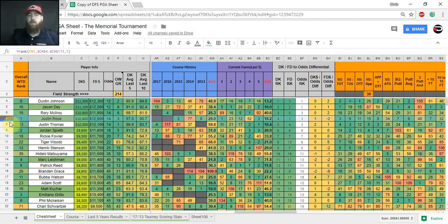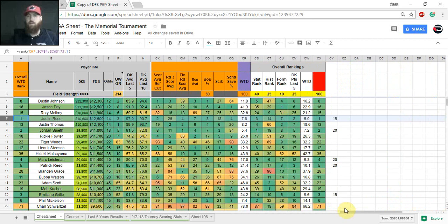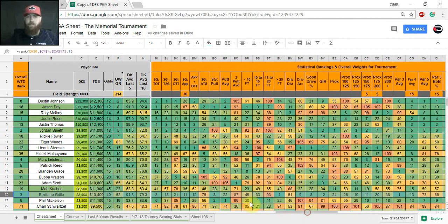Justin Rose is number one in the overall model. He hasn't played here in two years, but finished second and eighth in his two prior visits. He does have a missed cut in there, and he's coming off a win last week with excellent form. He ranks well in the stats and is one of the two players ranking top 15 across all four categories on the cheat sheet.